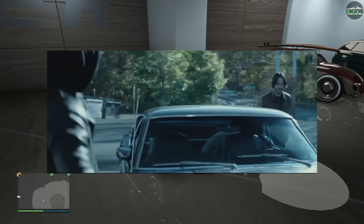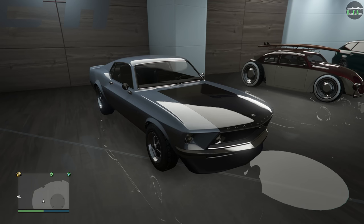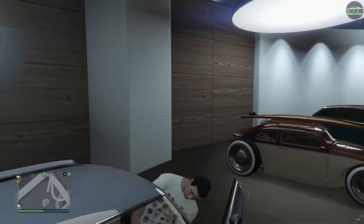Now in the movie, it's referred to as a Boss 429, however it's actually a Mach 1. The vehicle we're going to be using for this build is the Vapid Dominator GTT, which offers a livery that's very similar to the stripes seen on John Wick's car, and it also happens to be based on a 1969 Mustang as well, which is perfect. This car can be found on the Southern San Andreas website for a normal price of about $1.2 million, or a trade price of about $900,000.